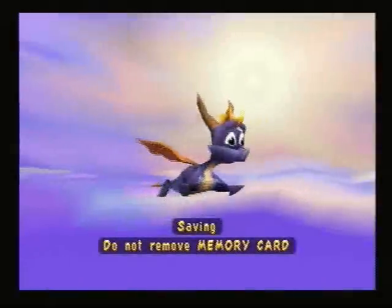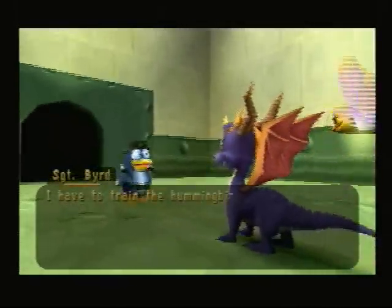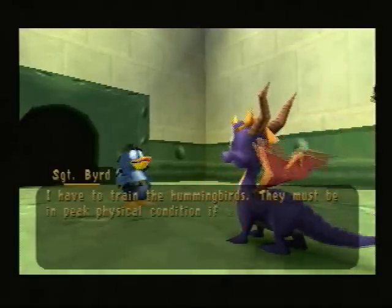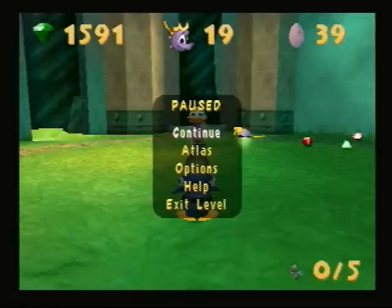In this world, all the levels have 500 gems. In the first world, all the levels have 400 gems. As you advance through the worlds, each different world has a higher amount of gems in them. Like in the third world, all the levels have 600 gems, and in the fourth world, all the levels have 700 gems. So yeah, just a little fact about the gems in this game. Anyway, let's continue with this level.